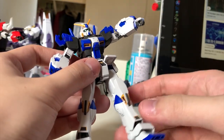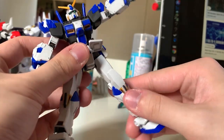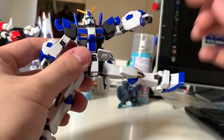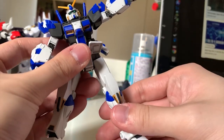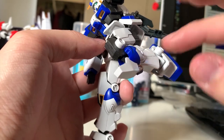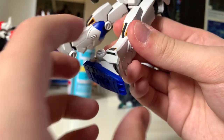For the legs articulation: kicking to the front is 90 degrees, kicking to the back is blocked by the non-movable back skirt, kicking to the side is around 90 degrees but the side skirt bumps into the legs and affects articulation. For bending though — perfect U shape, very satisfying. For the feet, you can adjust position front and back, and it's a ball joint so you can move 360 degrees.